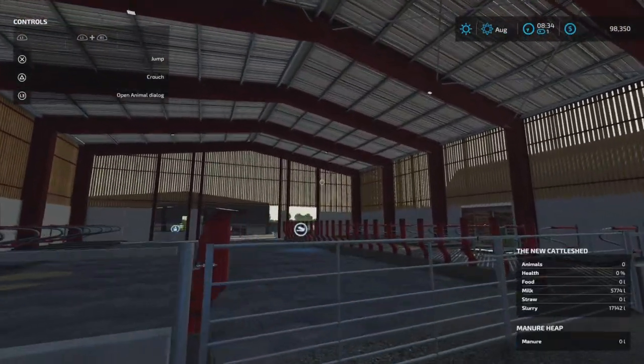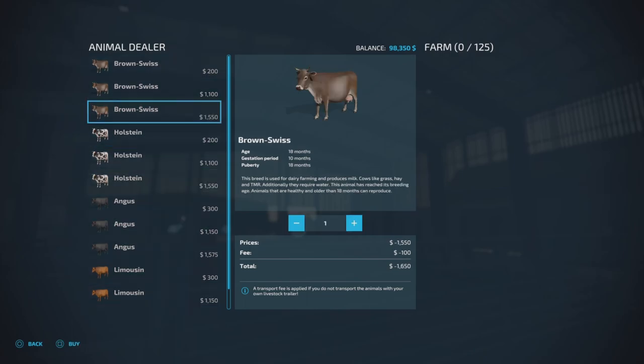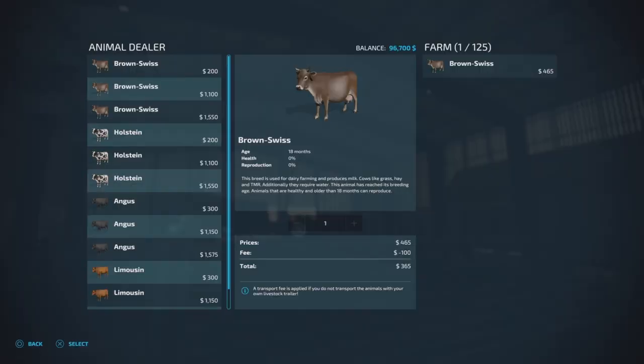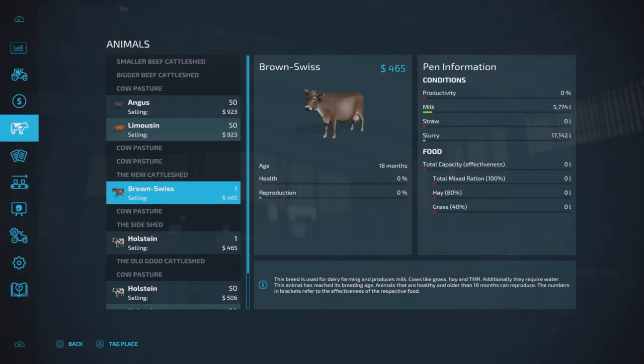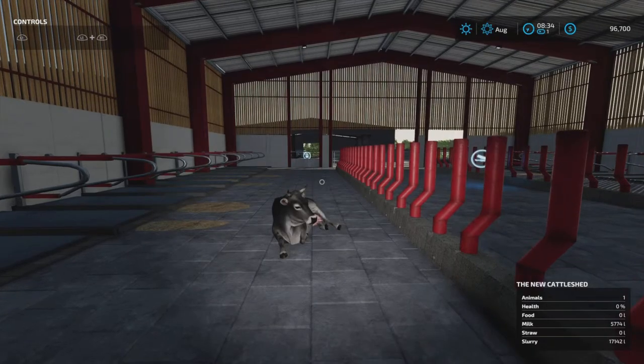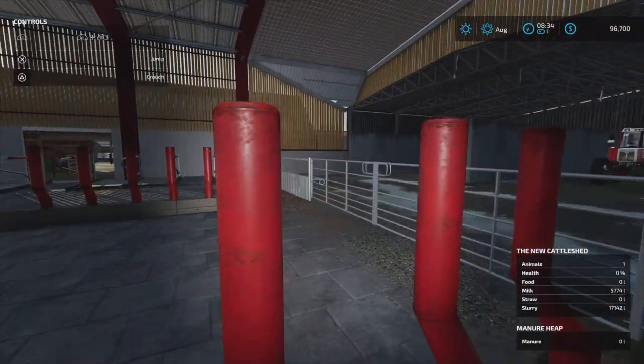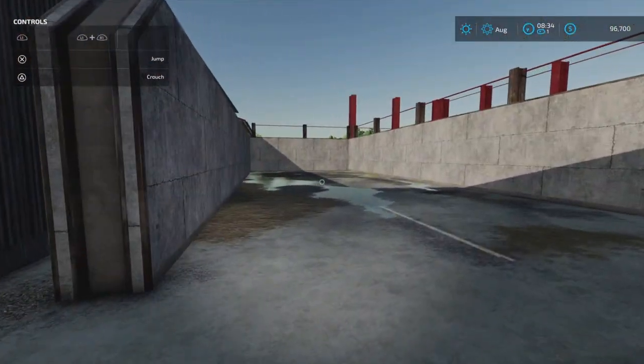Let's check the new one here - these are the new ones. Let's take Brown Swiss on this one. This is also requiring straw and will produce milk. They already produced 5,000 liters of milk. There we go - that's the Brown Swiss. Can you tell? I'm excited.